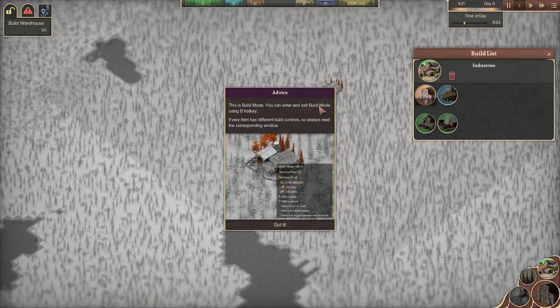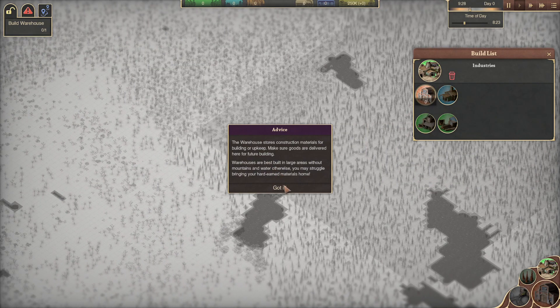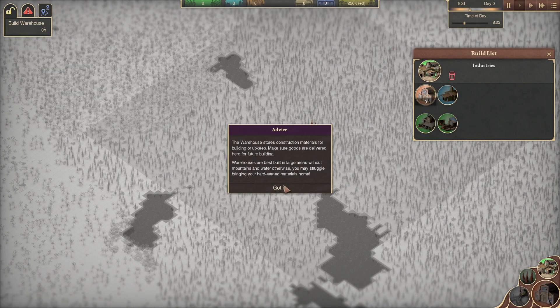This is our build mode — enter and exit using B. The warehouse stores our construction materials for building upkeep. Make sure goods are delivered here for future building. Warehouses are best built in large areas without mountains or water, otherwise you may struggle.